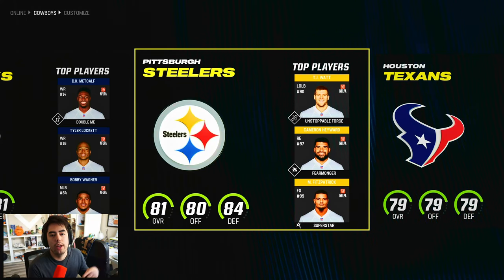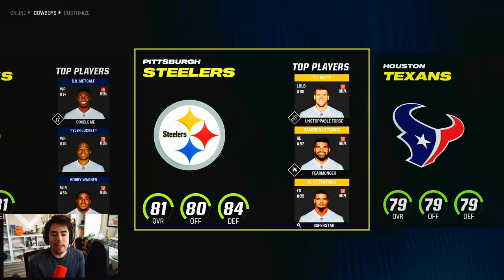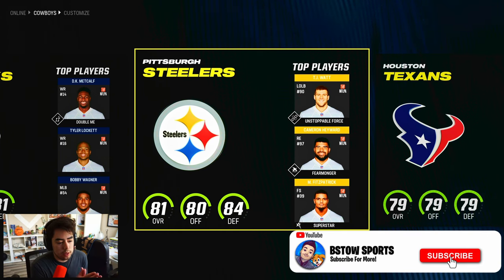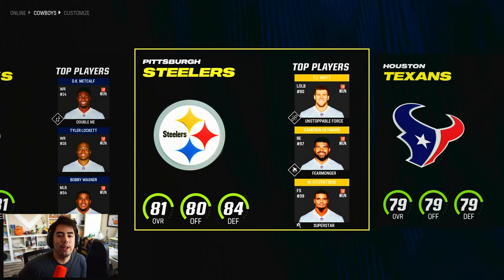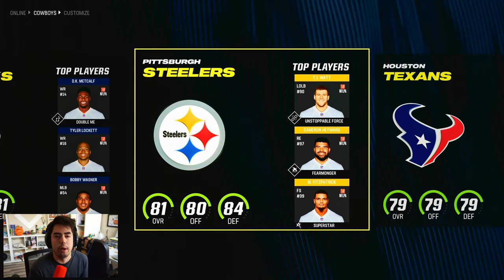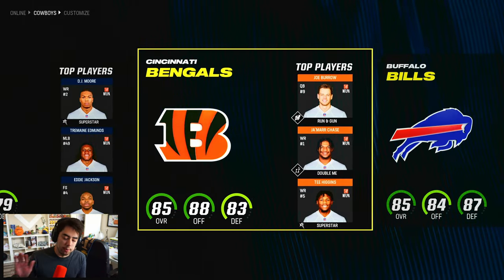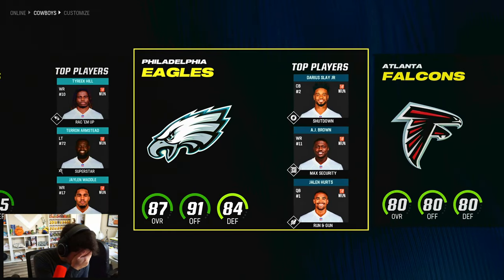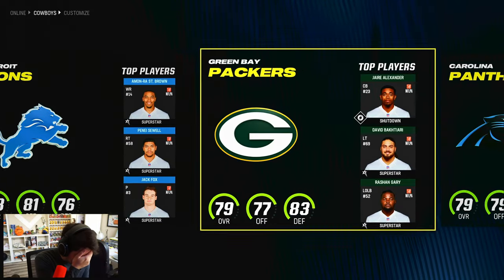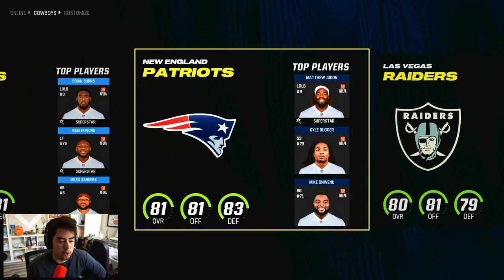Madden 24 has added new trade difficulties, so today we're going to try and rebuild the best possible team on very easy difficulty. If you want to see this video on easy, normal, hard, and very hard, let me know in the comments below. Hit the like button and subscribe if you're new to the channel. Let's go ahead and pick a random team with eyes closed — and it's the New England Patriots.